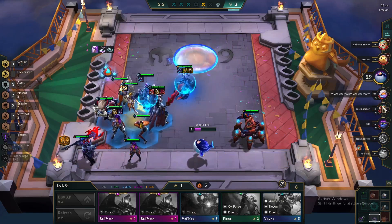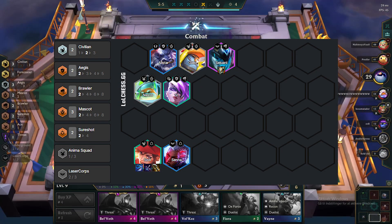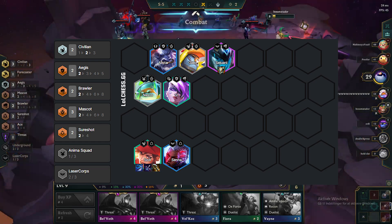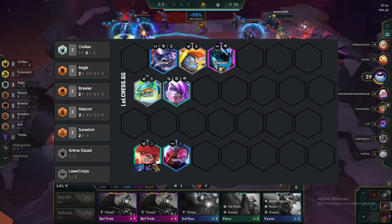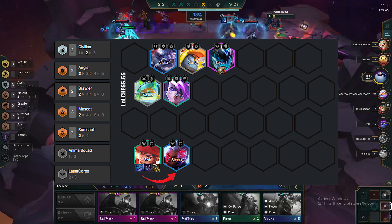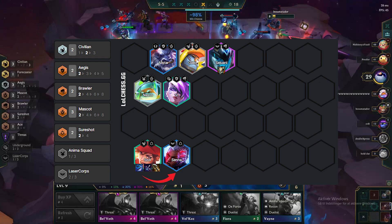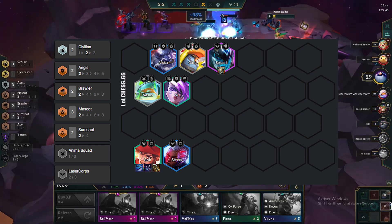Add in units that make your current board stronger and go, as mentioned, level 7 at 4-1. Here you want to start adding the units from the full comp and adding in more traits — put in units like Senna for 2 Sure Shots. You can also decide to transfer items over to her for a stronger mid game while you are waiting for Samira. Move your tank items over to Sejuani if you find her, and add in Alistar for more frontline.